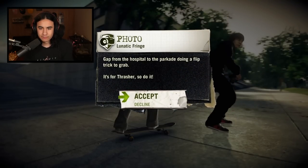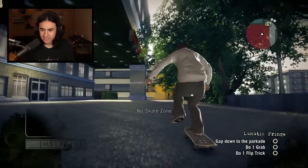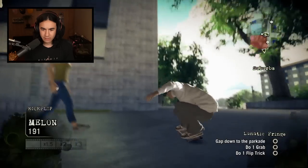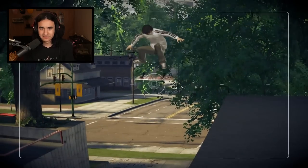Gap from the hospital to the parkade doing a flip trick to grab — it's for Thrasher, so do it. I can already tell this is going to be one of those gaps that's way harder than it looks. We got to go kickflip melon grab. Oh, never mind — it's easy money, baby. It's literally too easy. And that was a classic trick right there.